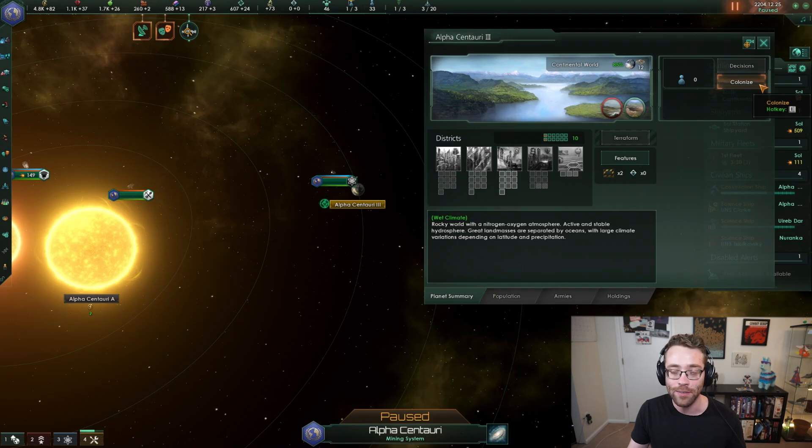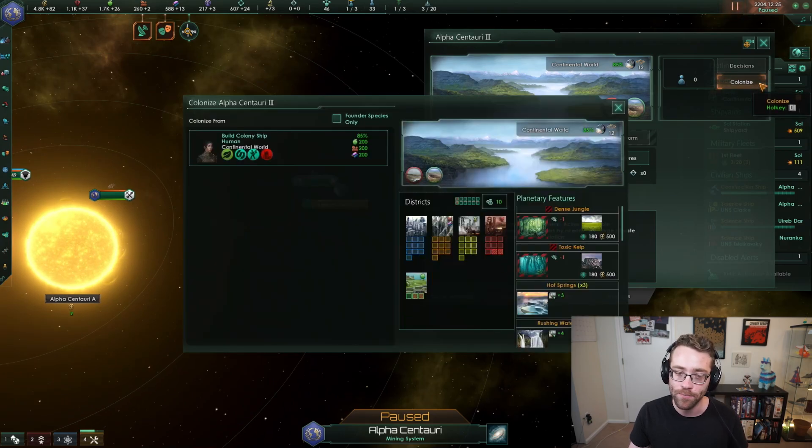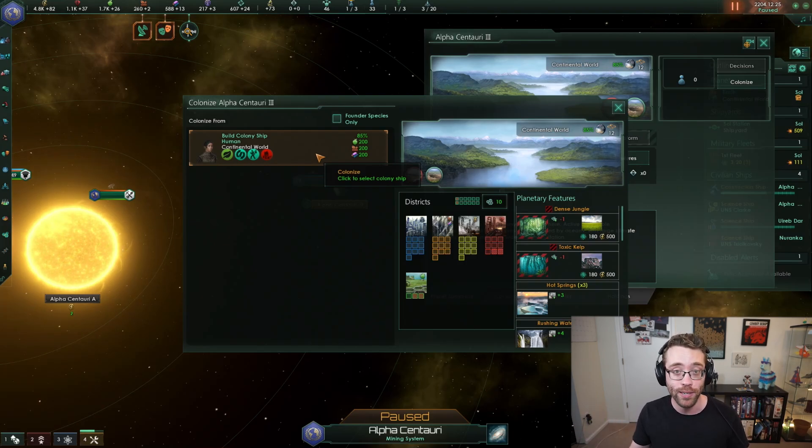But first, we have to colonize it. That's the first thing we have to do - we have to get a colony ship to actually land here with our very first colonists. And so we can click on the colonize icon here. What this is going to do is build a colony ship from the closest starport that has a shipyard on it, which is up there in Sol.